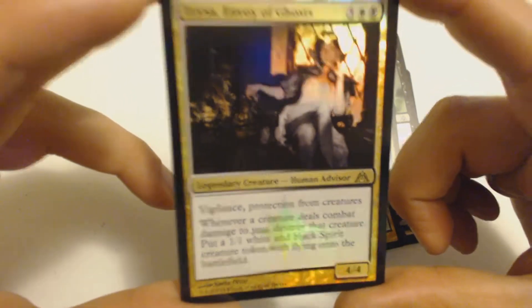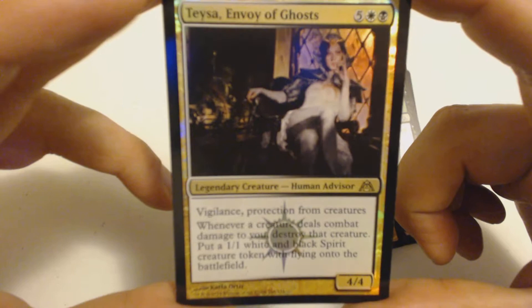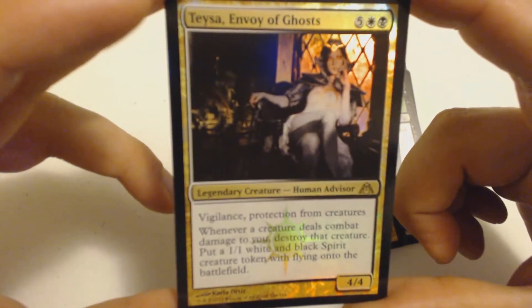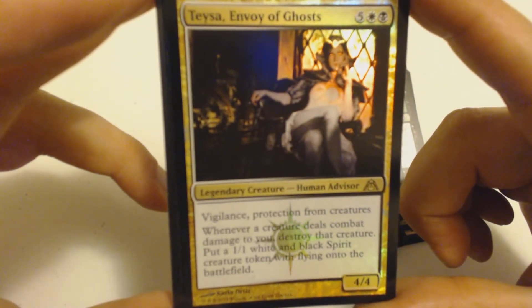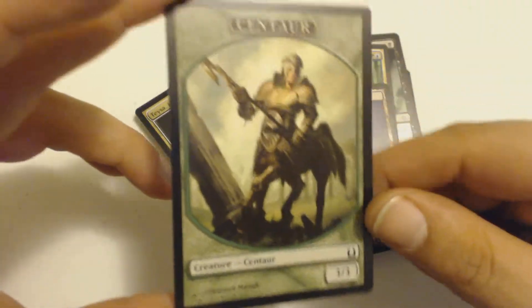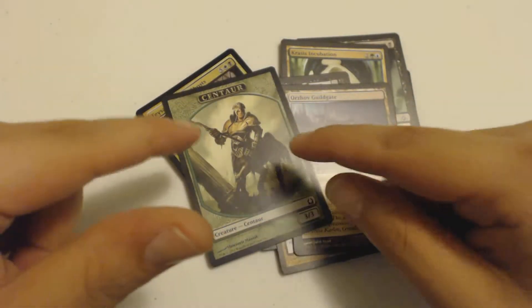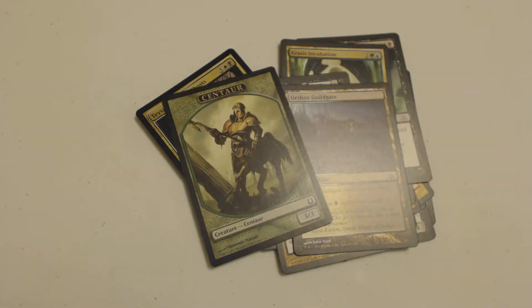It's Teysa, Envoy of Ghosts — a seven-drop legendary creature, Human Advisor, 4/4. She's the Orzhov maze runner. She has vigilance and protection from creatures. Whenever a creature deals combat damage to you, destroy that creature and put a 1/1 white and black Spirit creature token with flying onto the battlefield. And I got an Orzhov Guildgate.